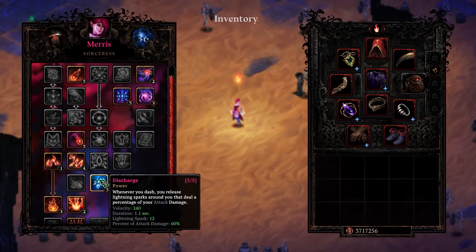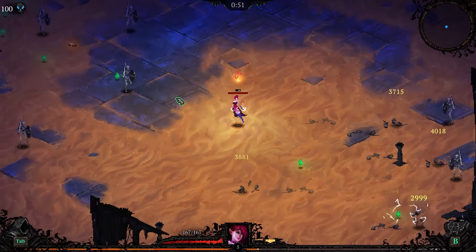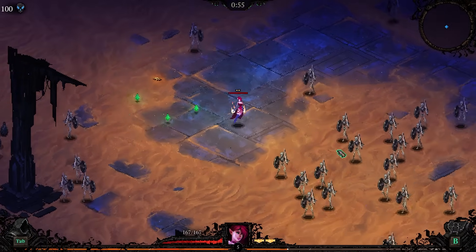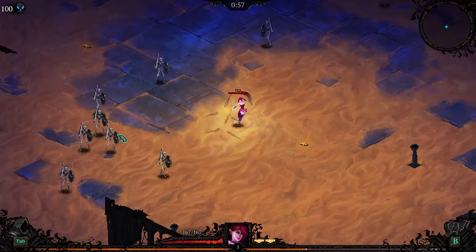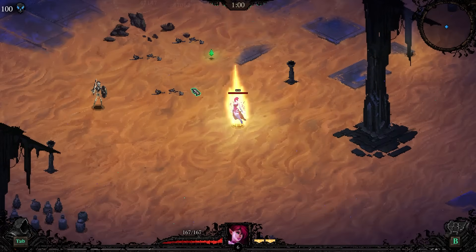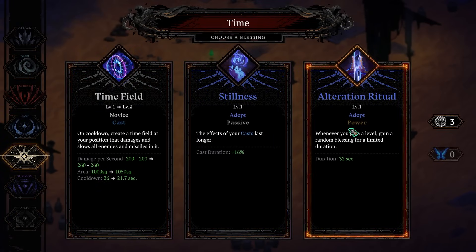Discharge — I haven't used it before, it's quite strong. 60% of your attack damage every time we dash. When your attack damage is so high, discharge becomes very powerful. I think the people in the Discord, as a community, we've known this. However, we haven't really used it outside of that.